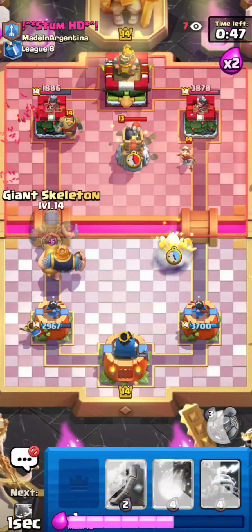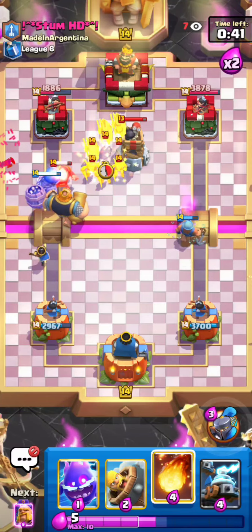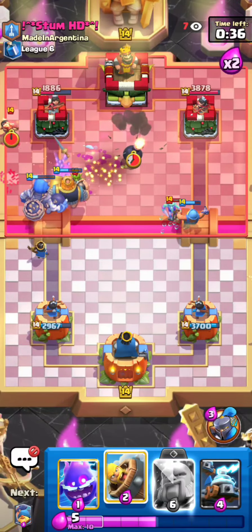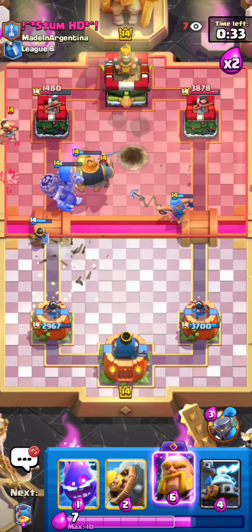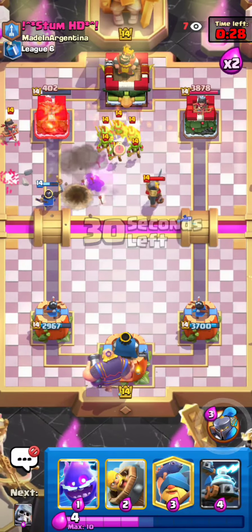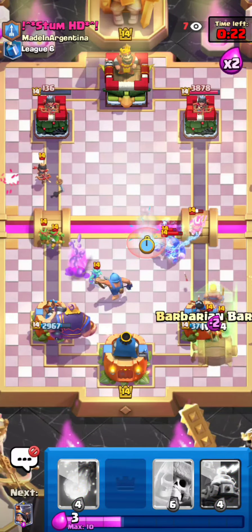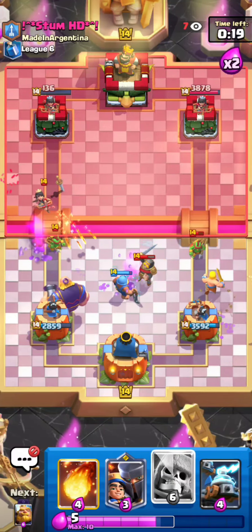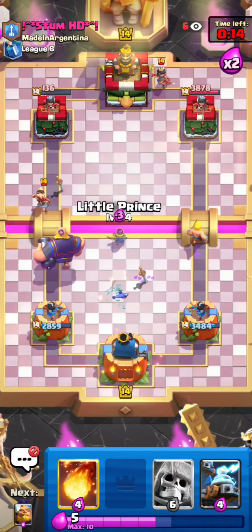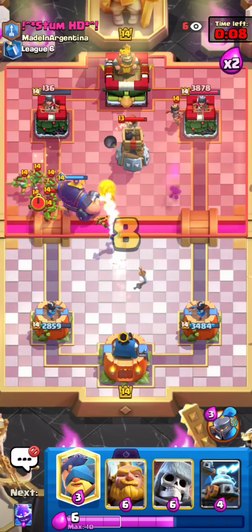I go for a Little Prince and I need to make sure I take care of that Princess — I don't want it being a nuisance to my push. I go for a Giant Skeleton in the front. That's really good Fireball value, not gonna lie — and just like that my RG gets two shots, three shots on the tower — so much damage. I go for a Fisherman plus Electro Spirit, then a Barbarian Barrel on the right-hand side. I'll go for a Little Prince up high to snipe that Princess and take the Fireball against the Bomb Tower.